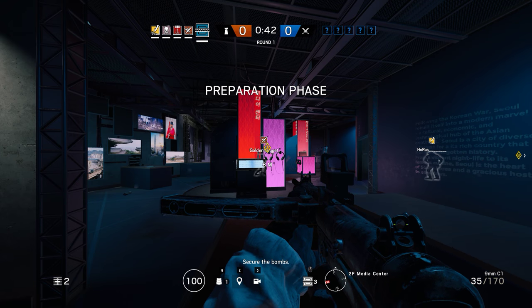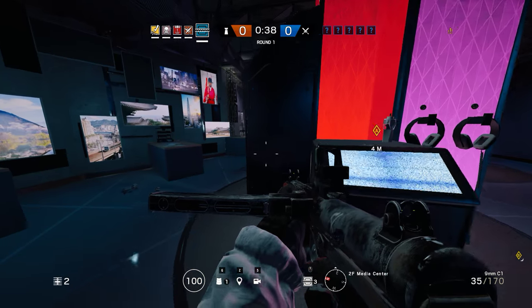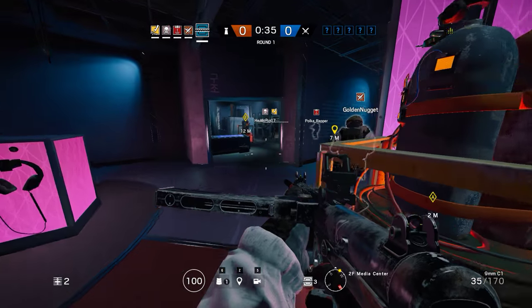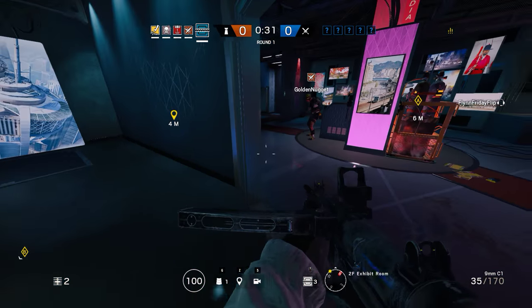Secure the bombs. Past the elevator shaft is a whole alleyway — a duct that leads to the catwalks, but it also has like three attack angles. I'm gonna open this up, stay away. Okay. Impact.